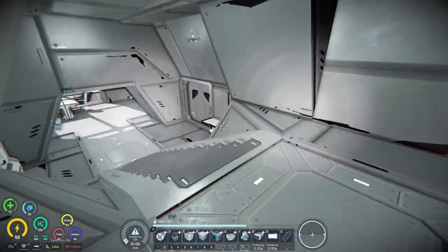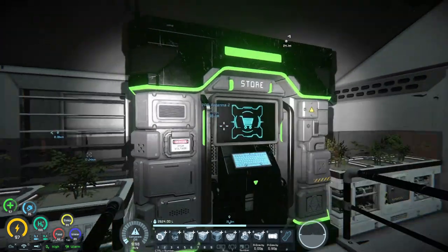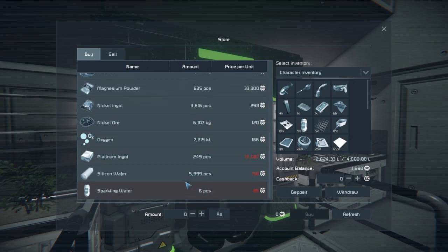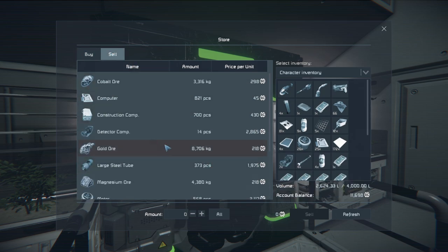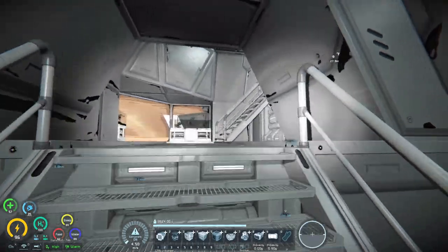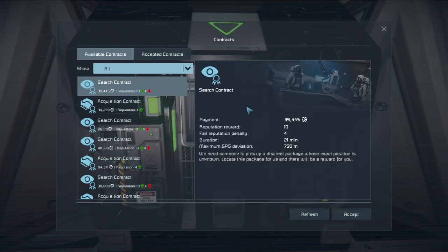We have 7,517 space credits — let's deposit those. We don't have enough displays for a regular cockpit, and the store didn't have displays either. It's quite the struggle to be a scavenger-slash-trader. We don't have an assembler, so we can't refine iron ore right now. We can only work with iron ingots or stone, and they're not selling any.